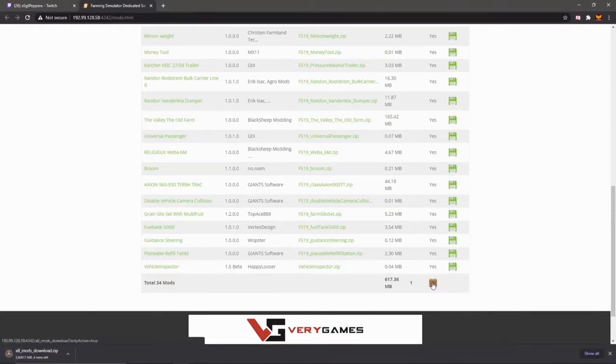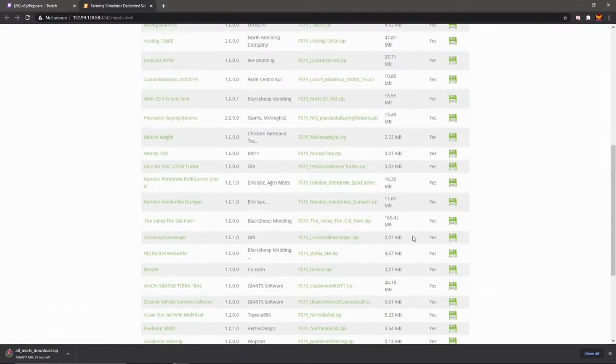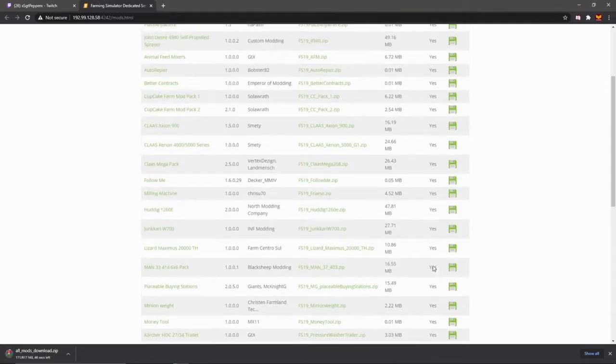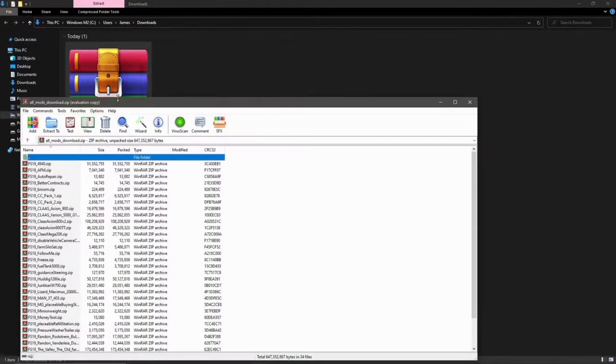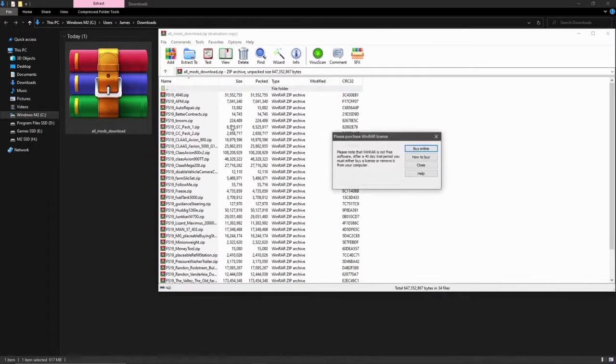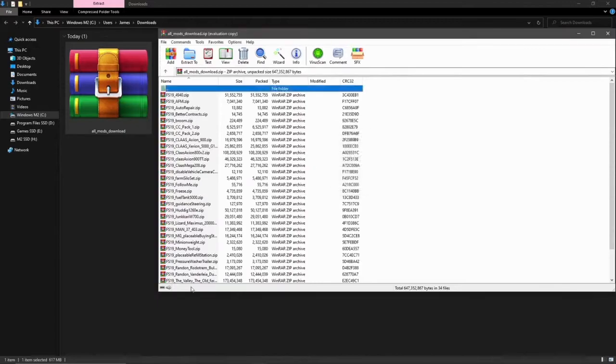If you want to join the server you're going to need them all, so I recommend just slap that button and get the download started. Also worth noting, as usual with mods, you will need a program that can read zip and rar compressed file archives — I definitely recommend WinRAR. I've always used it, it's free, you can get it on the internet. So our download's done, there it is: all mods.